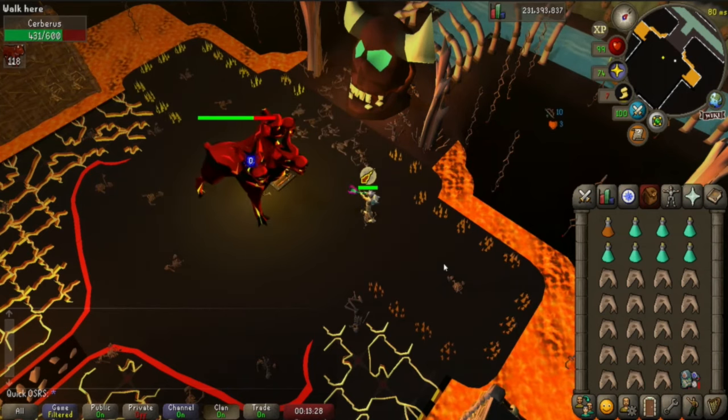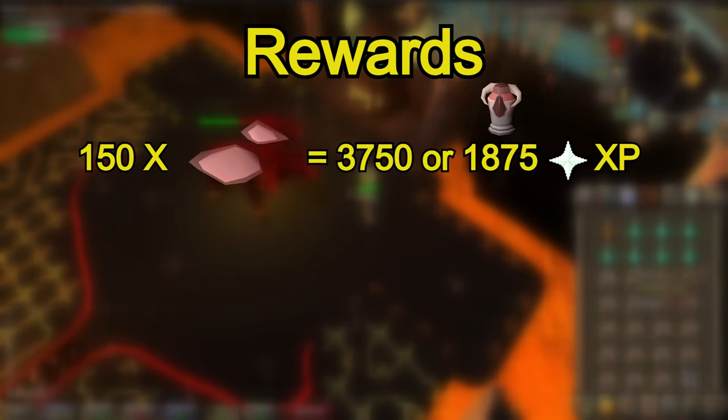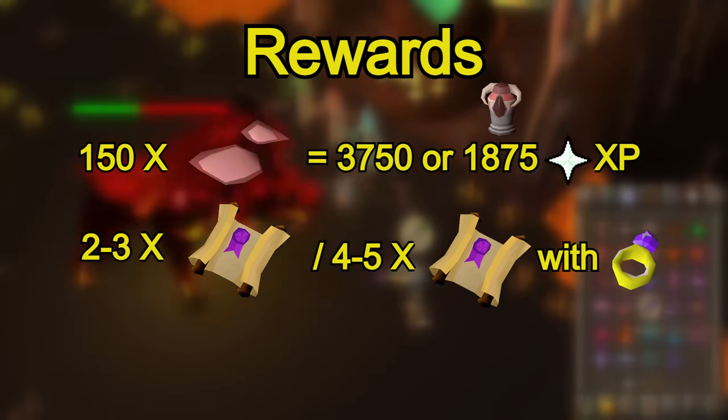For the rewards of your average hellhound task you can expect to get a ton of vile ashes, which are worth next to nothing, but you can offer these for some passive prayer XP - 25 each, or bring an ash sanctifier to automatically offer them for 12.5 XP each. You can also expect around 2-3 hard clues per task, increased to 4-5 if you kill them in the wilderness with your imbued Ring of Wealth.